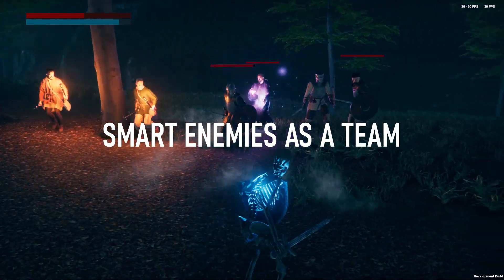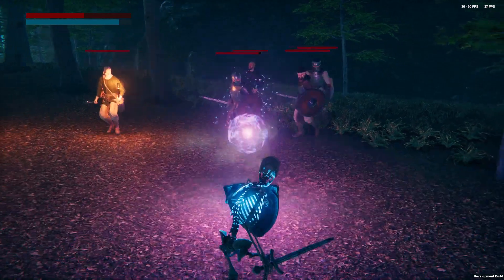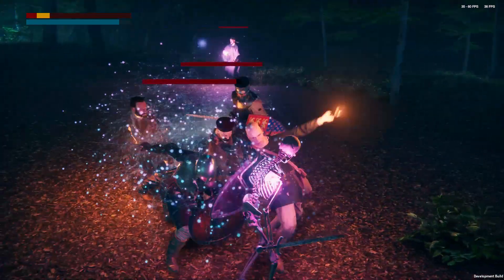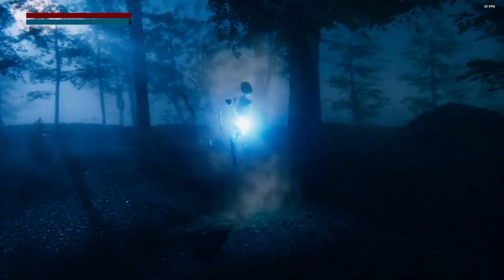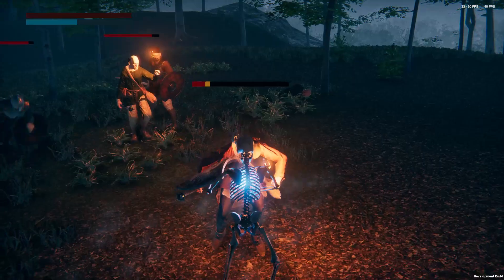Hi guys, in this video I'll be showing you how I made my enemies work together as a team to bring you down — just like these guys trying their best to destroy you. I'm Jun and I'm making a game where you play as a Wisp, a glowing ball of light who can transform into different monster types to fend off human invaders exploiting your island home.